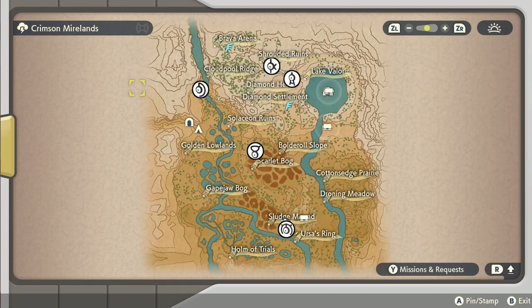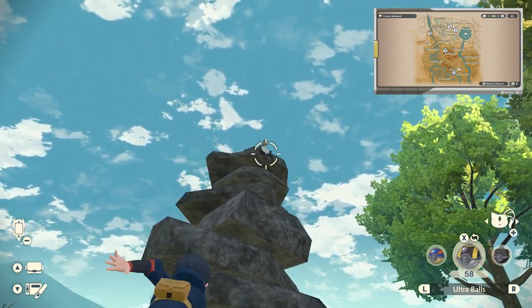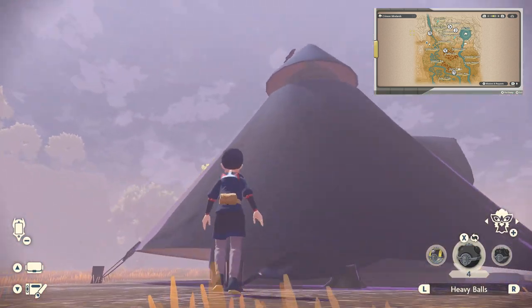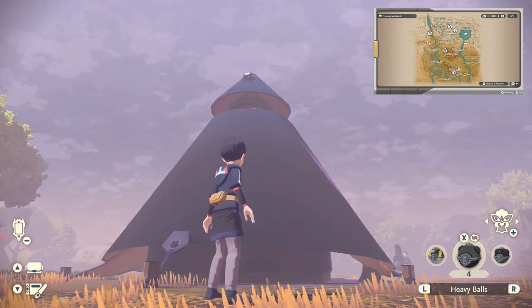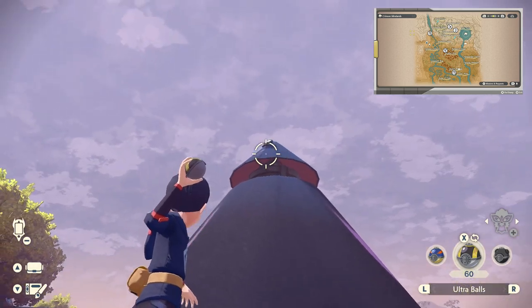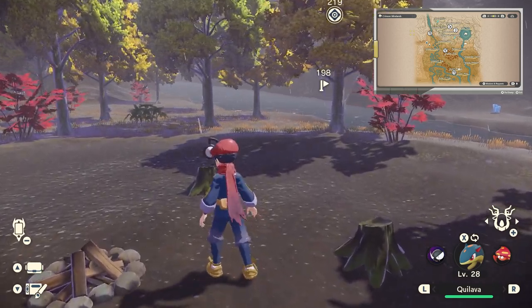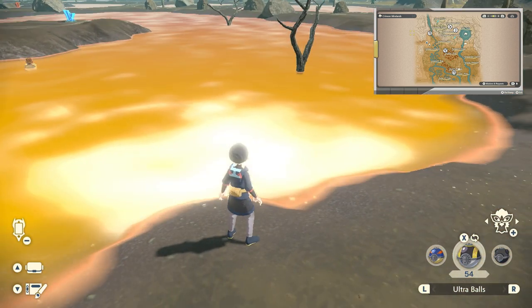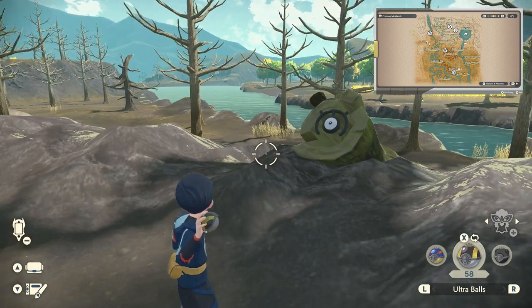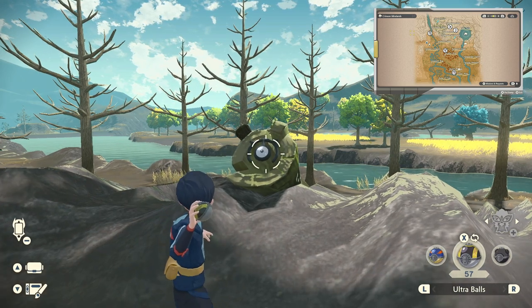Next up is the Crimson Mirelands, again with five Unknowns. Unknown K is on the outer tower of rocks in the Shrouded Ruins. Unknown A is in the Diamond Settlement, around the back of the tent near where the Psyducks had their headaches. Unknown D is in the campsite area in the Golden Lowlands. Unknown V is on a tree branch in the Scarlet Bog. And Unknown M is in the Sludge Mound, on top of a stump that's fallen into the bog.